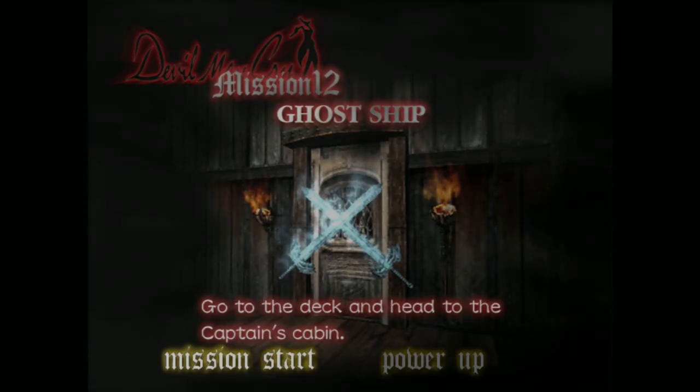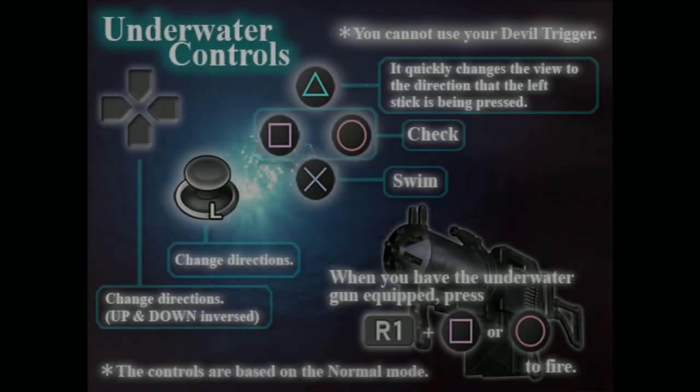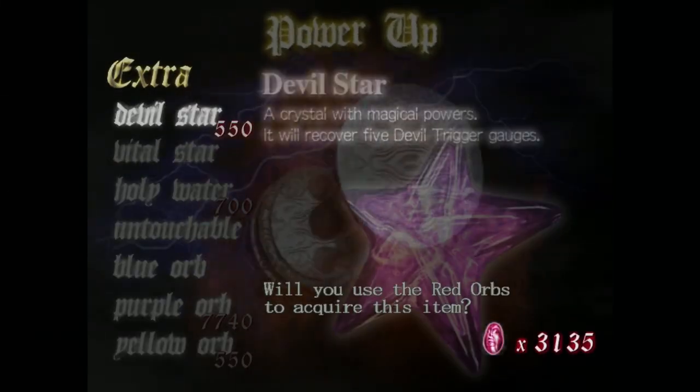What's up everybody, welcome back to my Devil May Cry let's play. Today we're going to be playing Mission 12: Ghost Ship. Let's get right into it. Underwater controls — change direction up/down inverse, change direction check, swim when you have the underwater gun equipped R1 Square. Okay, so it's normal controls then. I didn't even think this game had underwater stuff, so it's pretty cool.